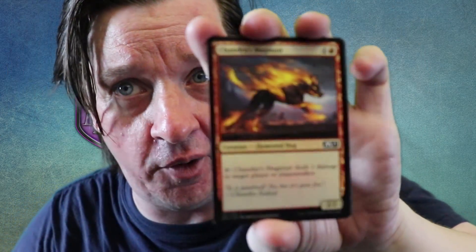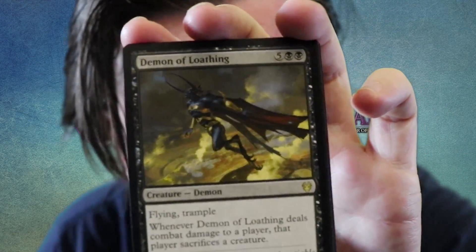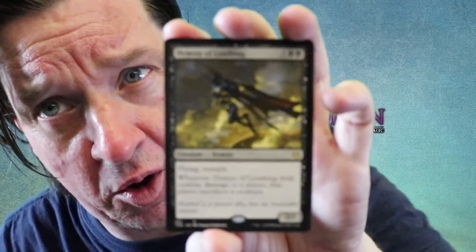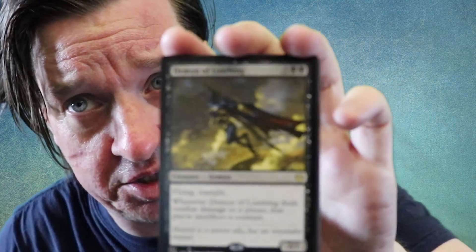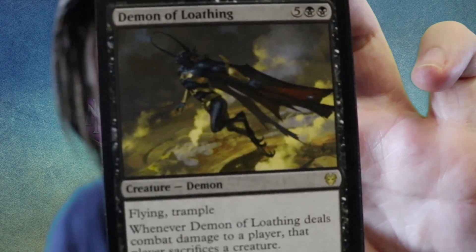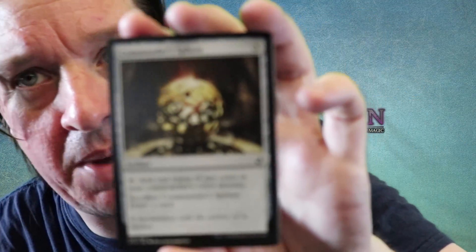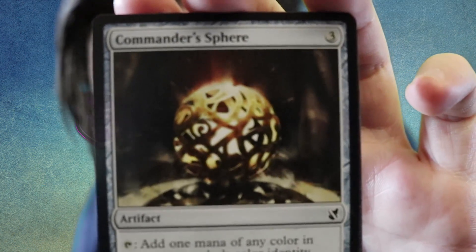You get another foil — a foil Igneous Cur, the one that taps to deal one damage to any target and is two mana for a 2/2. Pretty straightforward and cool looking. Then you get a rare right off the bat: Demon of Loathing from Theros. Seven mana for a 7/7 with flying and trample — when it deals combat damage to a player, that player sacrifices a creature. This feels like a great beginner rare. Then there's Commander Sphere — three mana to put out, tap to add one mana of any color in your commander's color identity, or sacrifice it to draw a card. That's a smart include — anybody playing Commander can use it straight away.